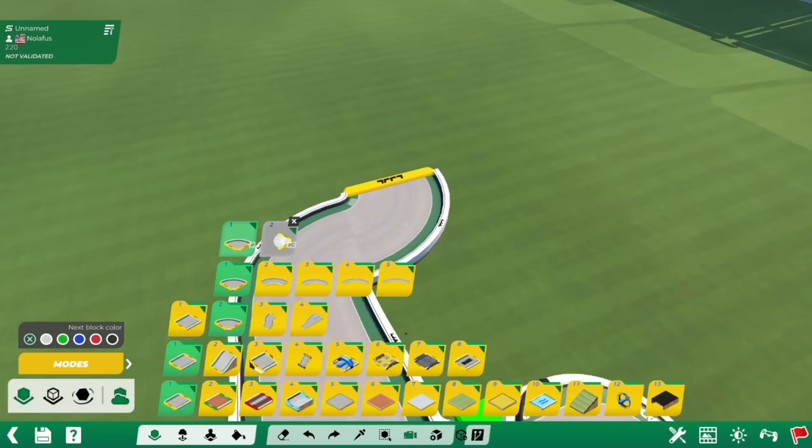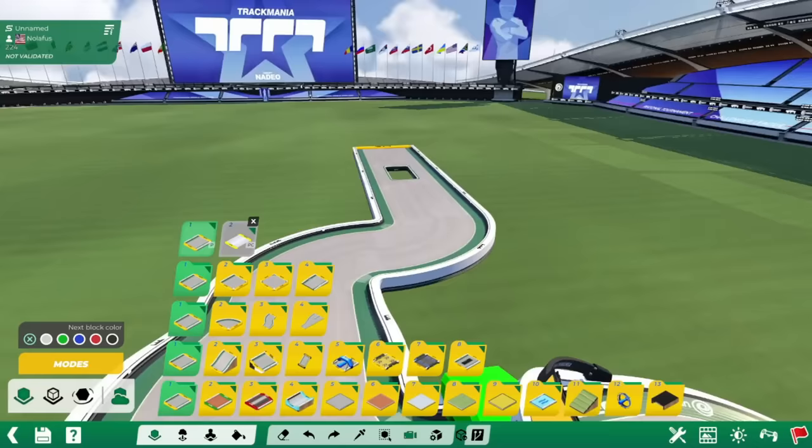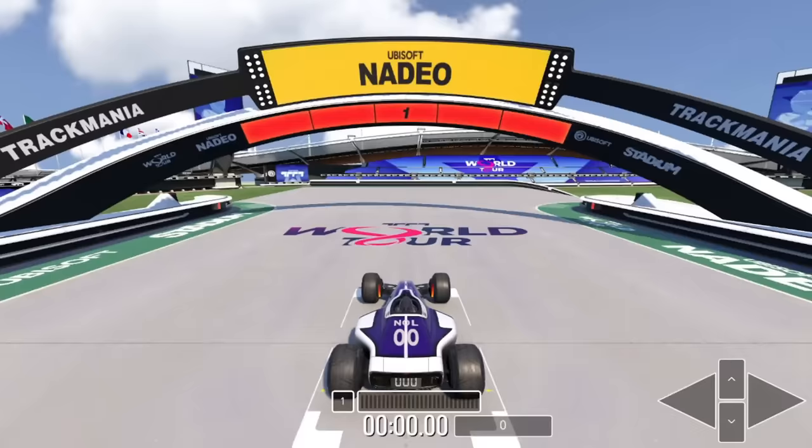First, I'll cover the more common map styles — what you're more likely to run into if you play the campaign, track of the day, the arcade room, etc. Then some more niche categories you may run into, but not too often. I'll be going over what each category is, what to expect, and since this is a mapping channel, I'll also be throwing in a couple things about mapping these styles as well.